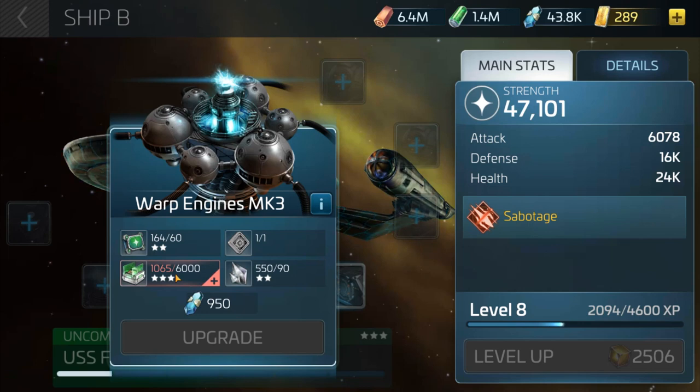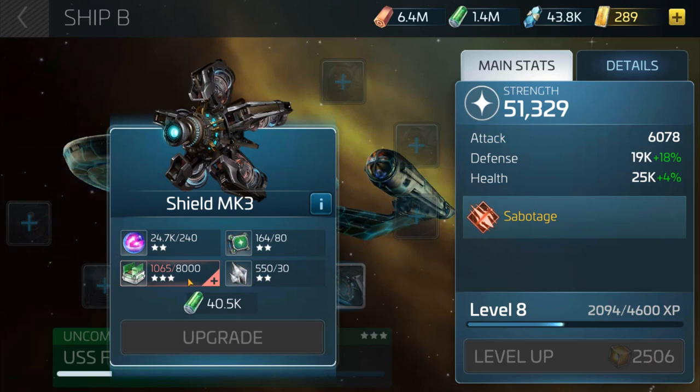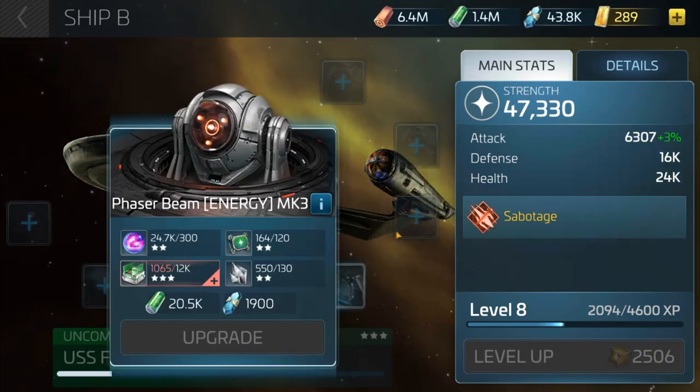Nine hundred and fifty dilithium and 6,000 frequency modulators — as you can see I've only got 1,065. Now if we go over to the shield, it's 8,000 frequency modulators. But it gets even more expensive for the three weapons, which are the phase beam energy Mk3s — that's 12,000 frequency modulators. That's kind of expensive to be honest.